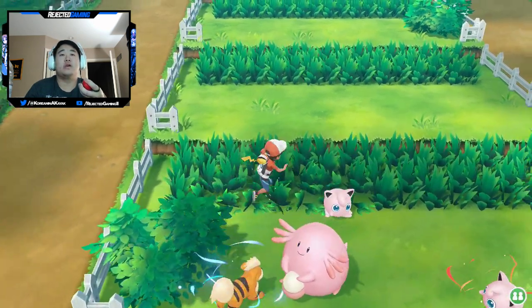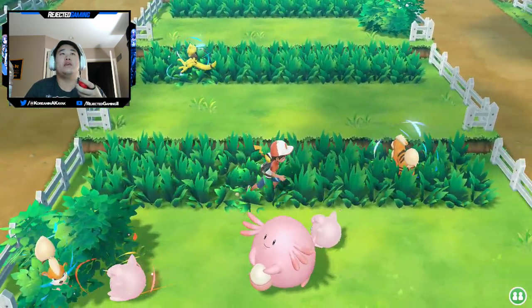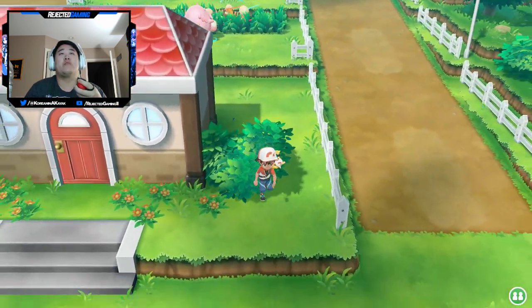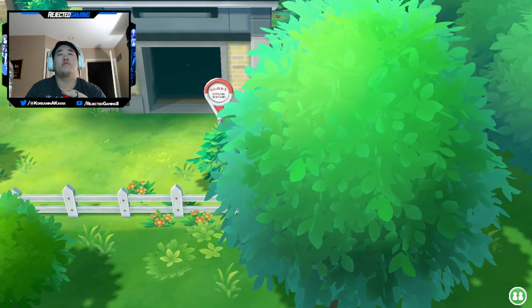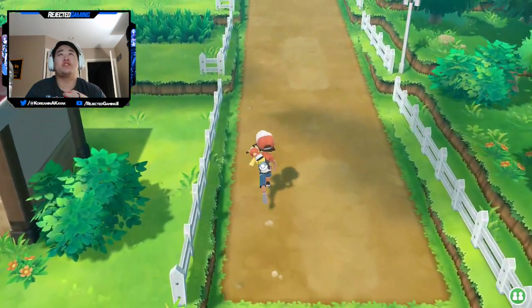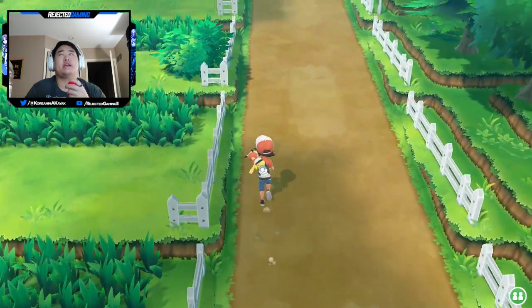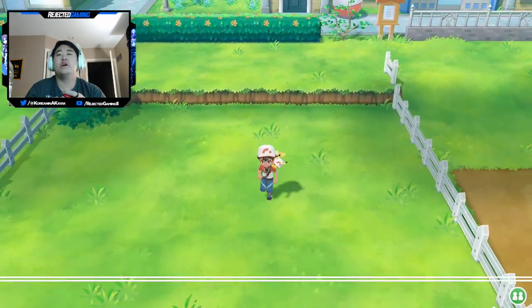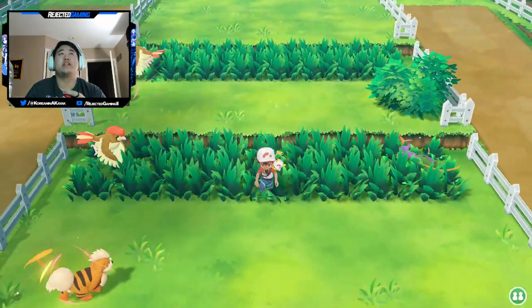Your catch combo can actually have effects on the spawn rate of other shiny Pokémon — so that's an interesting mechanic. What I was doing is: if stuff that wasn't a Growlithe showed up, I'd come down and sit in this bush for about a second, then walk back up — it completely resets. Also, I have Lures on. They cut the shiny odds roughly in half — I think it cuts them from about 1 in 512, if you have a chain of 30, down to about 1 in 313 or something like that. Not exactly half, but it cuts it down.